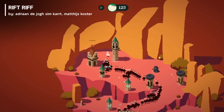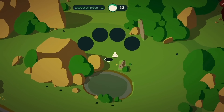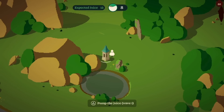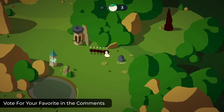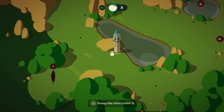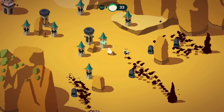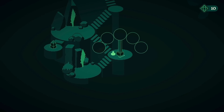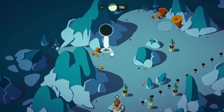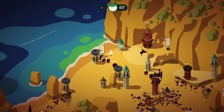In Rift Rift, a unique take on tower defense, you'll fend off waves of interdimensional monsters across a series of vibrant and diverse worlds. The game features predefined tower locations within expansive open fields, where monsters can either charge directly at your base or target nearby towers. As you defeat enemies, you'll collect juice, the resource needed to build and upgrade towers both during and between waves. Successfully surviving these onslaughts allows you to unlock new worlds and gather prisms, which are essential for unlocking additional towers and enhancements. The game's standout mechanic involves navigating rifts in space-time that transport you to different atmospheric worlds, each with its own challenges and opportunities.